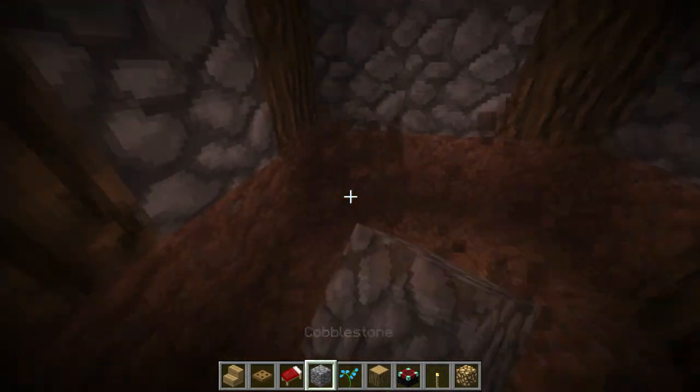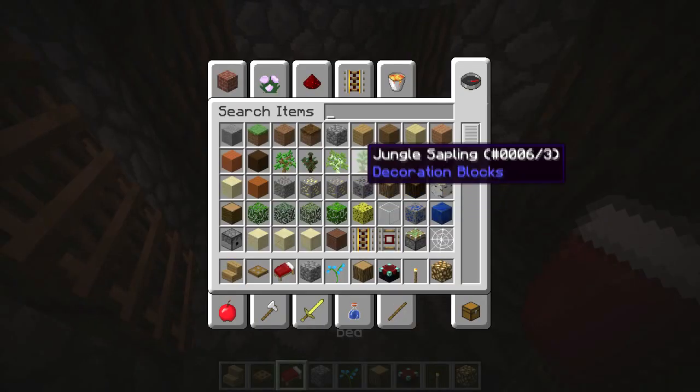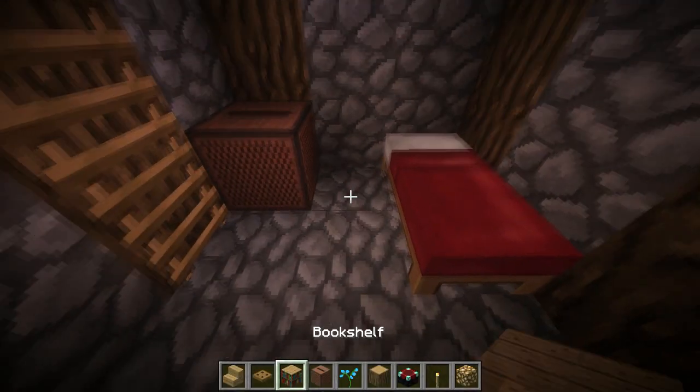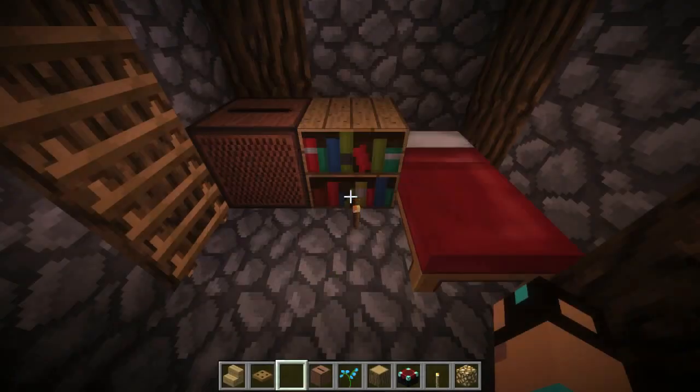Let's grab a bed here. We're going to need a bed, a jukebox, and then maybe just a bookcase right next to it with a torch on top, just for lighting down here. And you have officially completed your build!